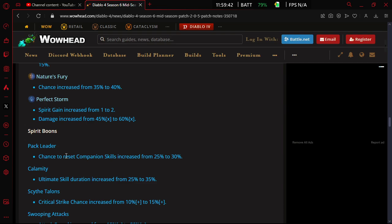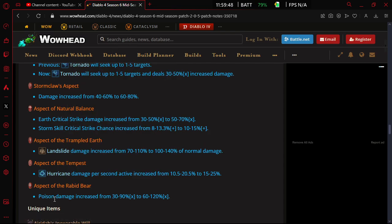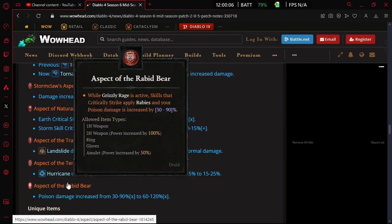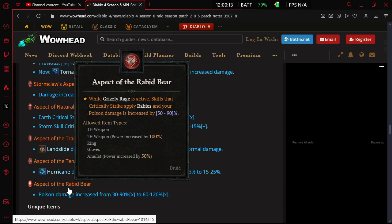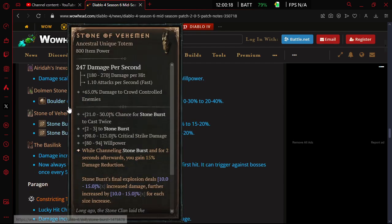The Aspect of the Rabid Bear was getting a buff as well — poison damage increased from 30 to 90 percent up to 60 to 120 percent, which is a pretty huge buff. This aspect works so that while grizzly rage is active, skills that critically strike apply rabies and your poison damage is increased. That's a pretty huge damage increase — like a 40 percent increase at the top end.